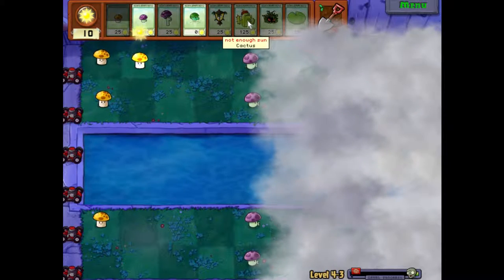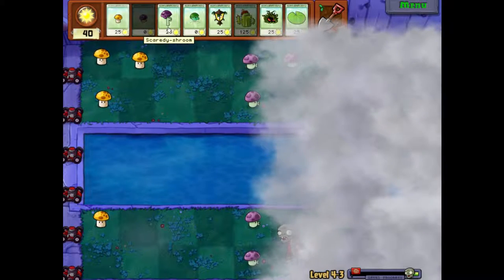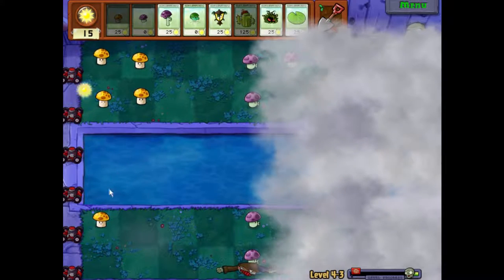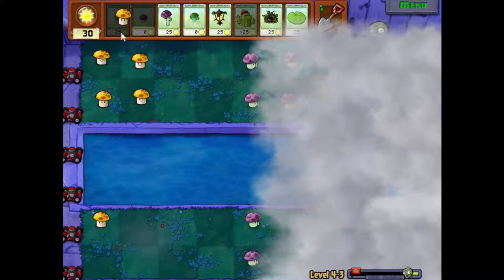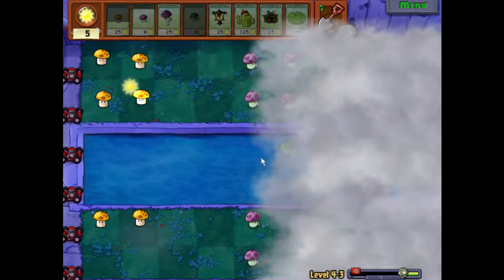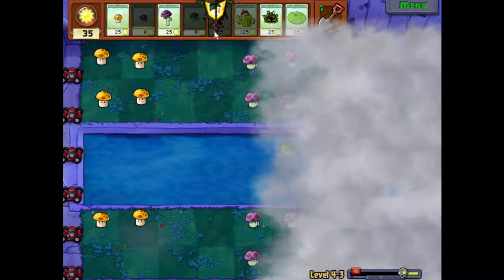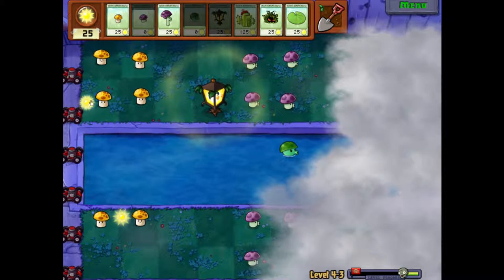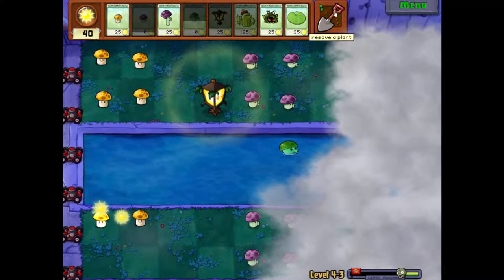This guy is only 125 sun so that's actually not bad. Alright, we can actually already get one of them. Then we have one over there, place one here too. And of course place this guy here because you never know what's gonna happen - better be prepared. Alright, let's just place one right here and see what happens. Yeah, I knew it - I thought so. You know what, I'm gonna keep it for now but I'm not happy with that placement.